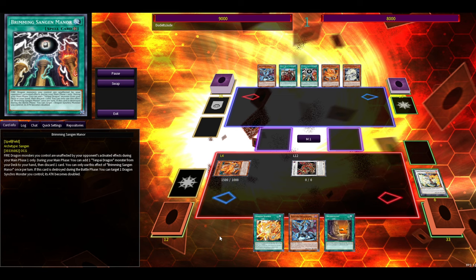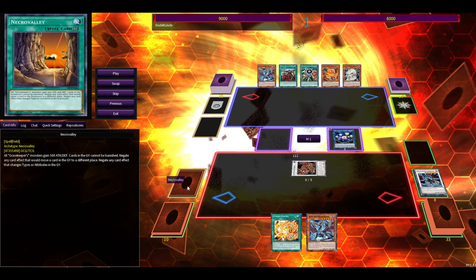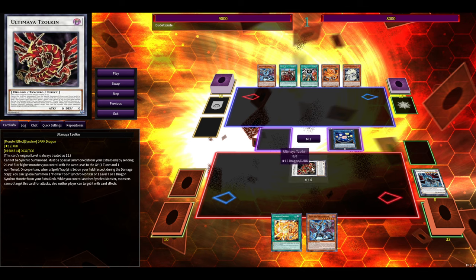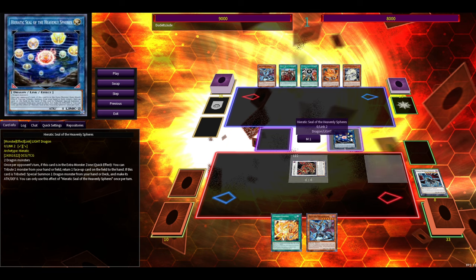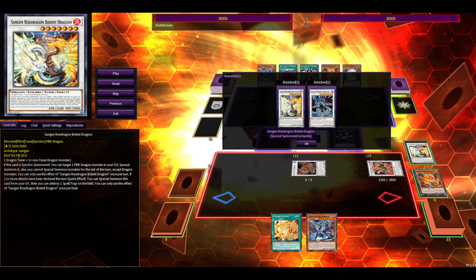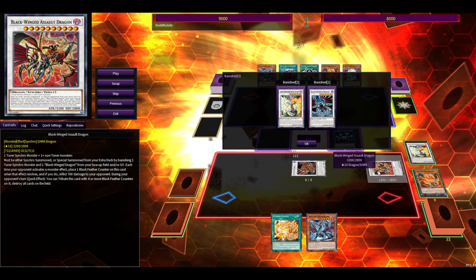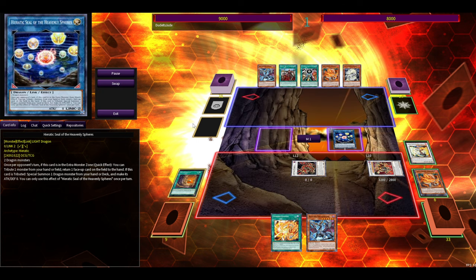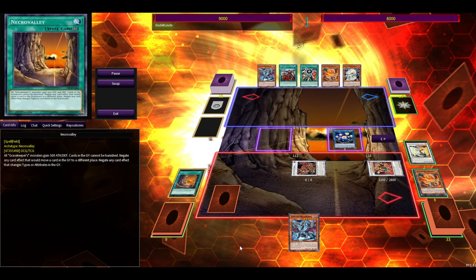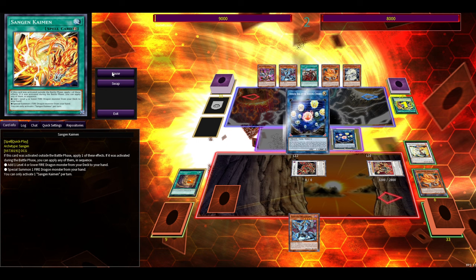We use Bydora to revive, get Necro Valley, make Zolkin, then trigger Zolkin by setting Necro Valley which makes Blackwing Dragon. We turn Jongdora and Blackwing into Heavenly Spheres, then banish Bydora and Blackwing from the graveyard to make Blackwing Assault Dragon.